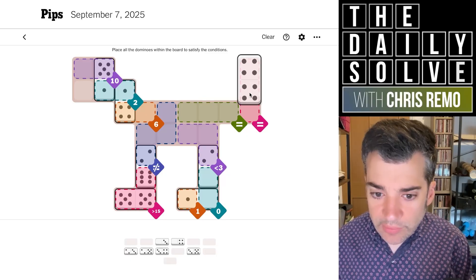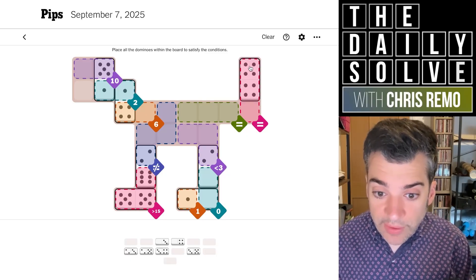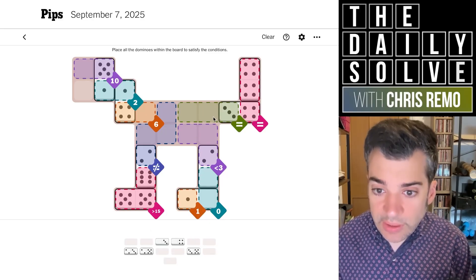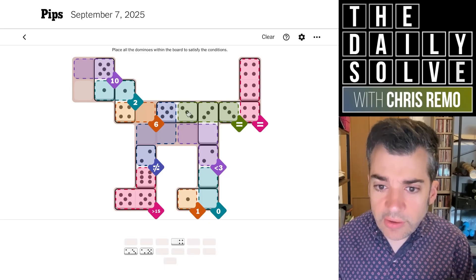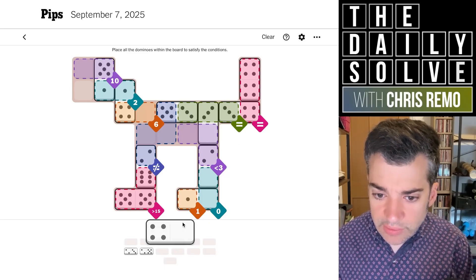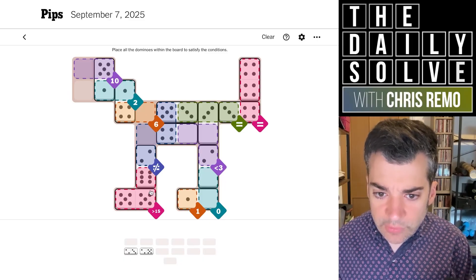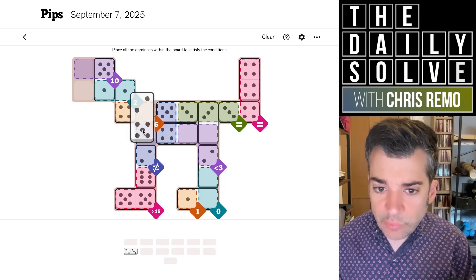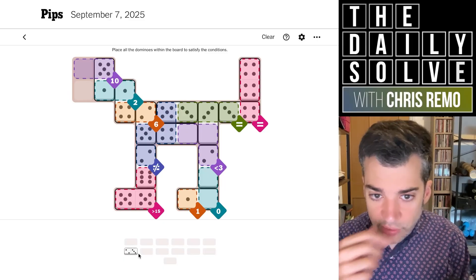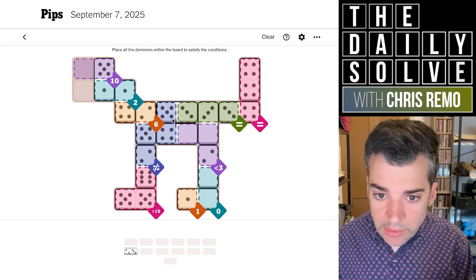We're going to need a double number up here for the equivalence, so that is the four — that's been available for a while. Our last four will have a three on it because we need our other equivalence to be a three. So now we can put the three-zero pointing down here, and also our other three pointing across. It can't be the two because that would break the inequivalence region, so it must be the three with a five on it. And then our other empty half needs to point this way, maintaining our four in the equivalence: four, two, six, four, two, six. It needs to be the five, so we point up into the two to finish the six region.